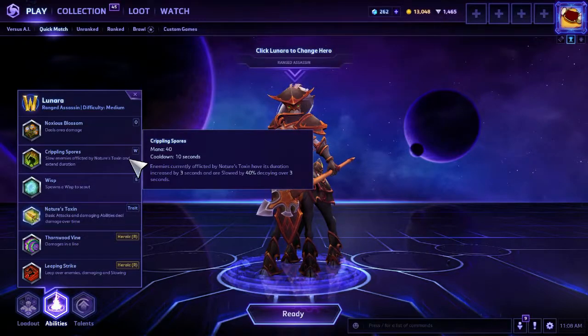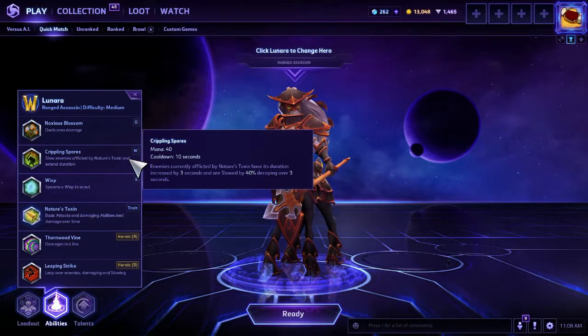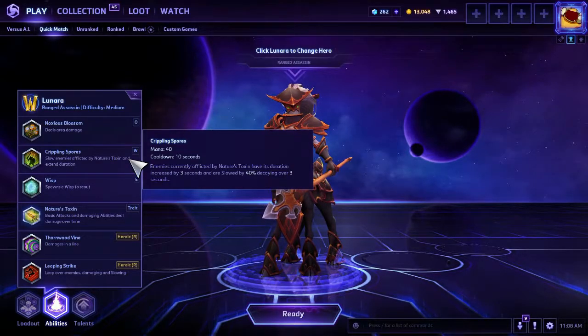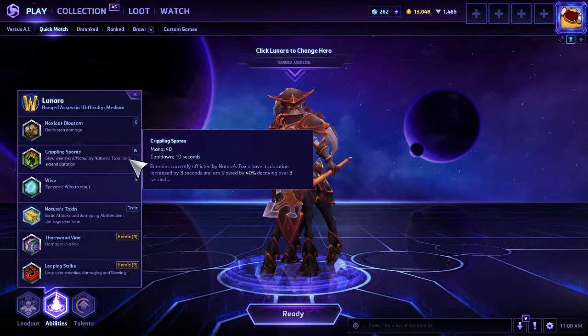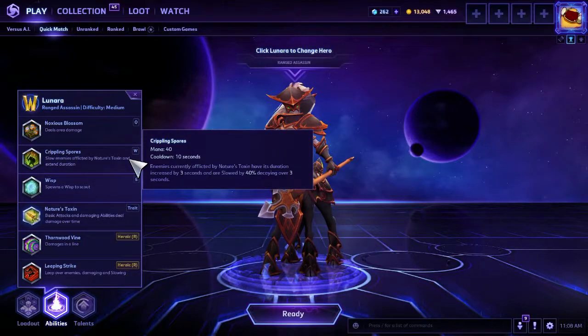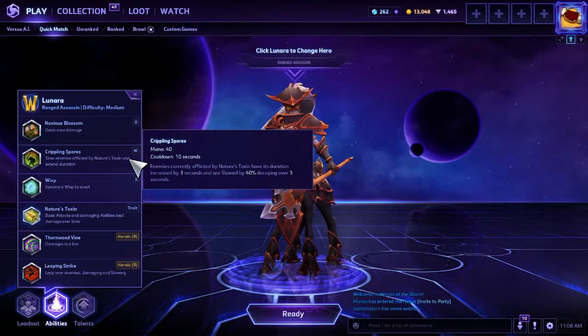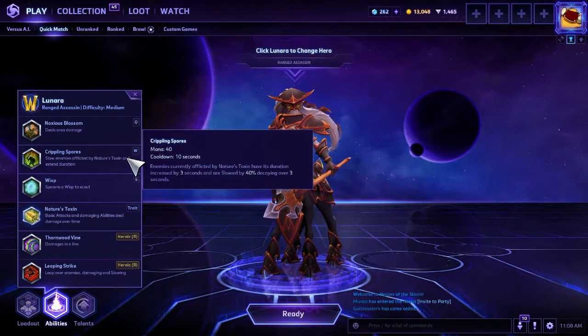Crippling Spores is your W, and this revolves entirely around your trait. Once you have your trait on people, you hit this button and they are slowed by 40% over 3 seconds, but the slow gets significantly weaker as time goes on.